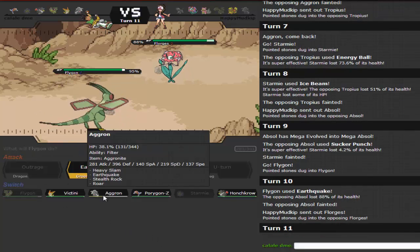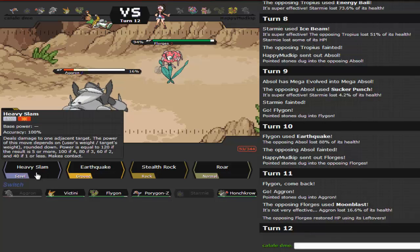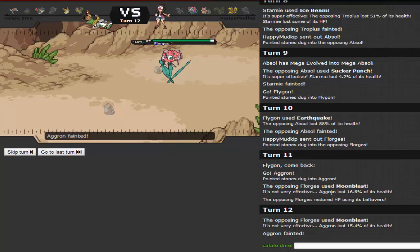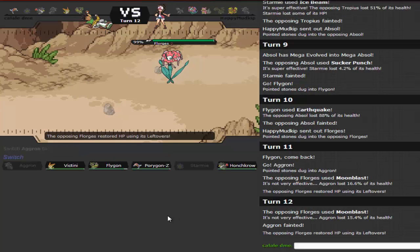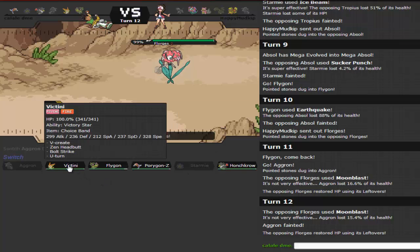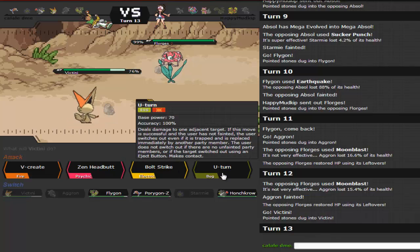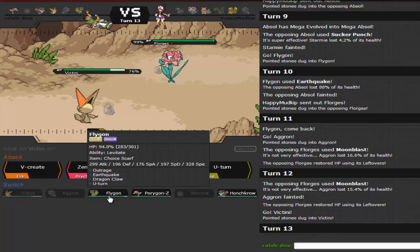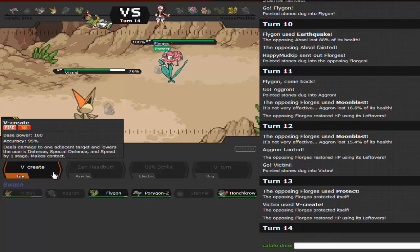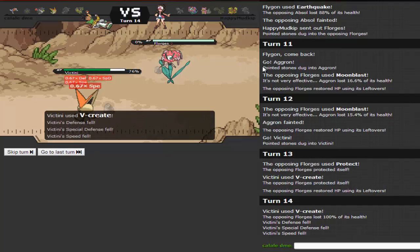I'm more than certain I can take Florges out with a V-Create. I switch into Victini and decide to go straight for V-Create. He uses Protect — he sees I locked myself into V-Create — so I go for it again next turn. He stays in and just dies. That is Choice Banded Victini, ladies and gentlemen. That Florges is out of here.